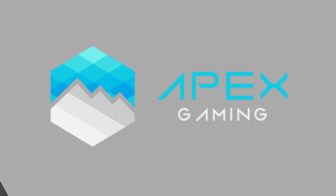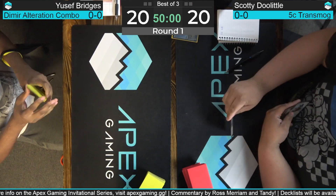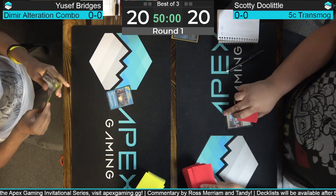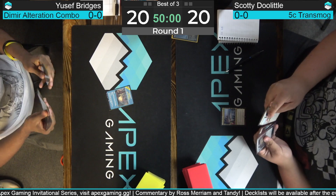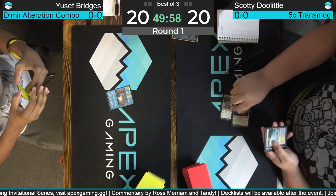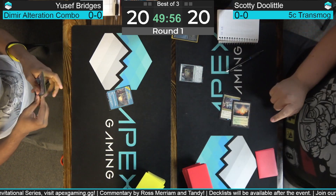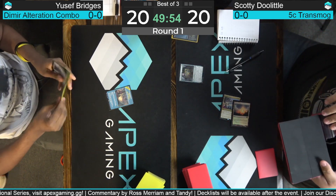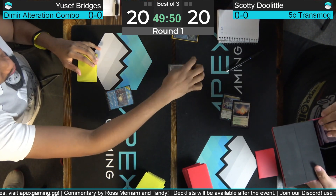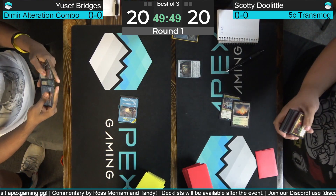Looking at Scotty's deck list, he has got a nice one — transmog! This is five-color transmogrify; he is transmogrifying into Atraxa, Grand Unifier. Got plenty of enchantments and artifacts to find off of it. With Zika's Chariot that sets up transmog, we've got Shark Typhoon, Leyline Bindings, Chain to the Rocks as removal. Looks like a really cool deck. Scotty Doolittle is first on the board.